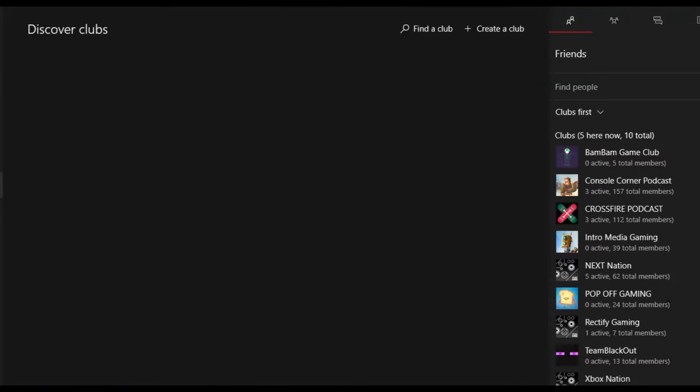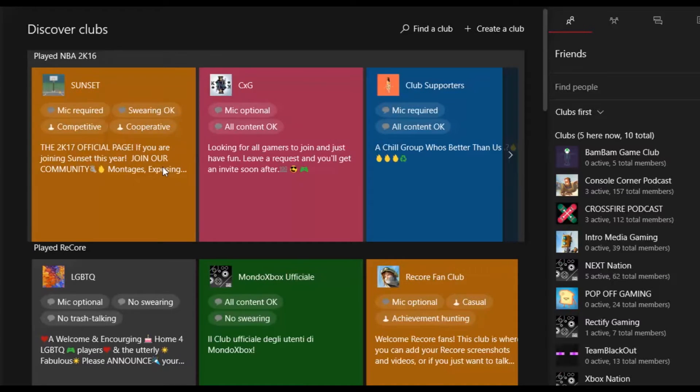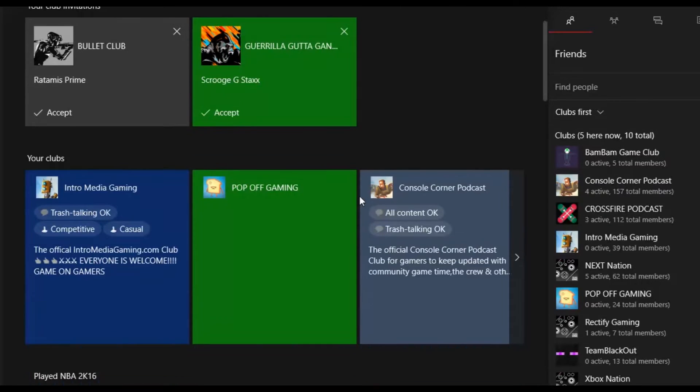I think this is the clubs section. You can Discover Clubs just like on Xbox One. Let's see if it brings something up — bam, we've got Sunset Park. My man Prime Ronimus joined the club, but I can't accept because I'm already part of 10. That's pretty messed up. Let's go check out the Intro Media club.